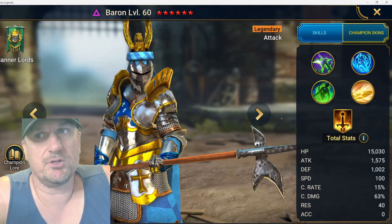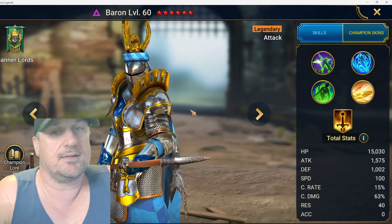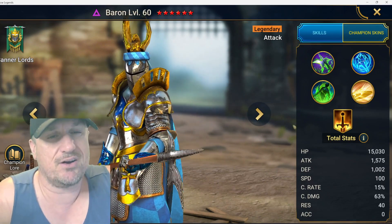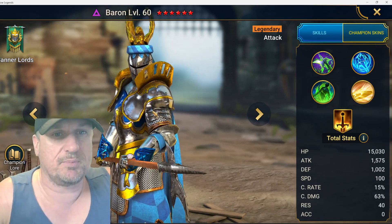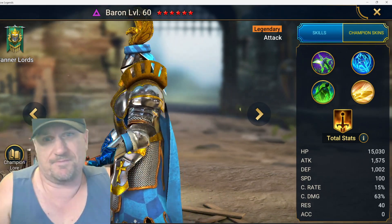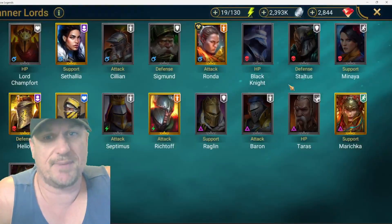Baron — for a moment he was probably the top nuker in the game, and he's still very high up there. There are a few champions better than him now, but if I pulled a Baron I'd still be pretty excited. He's got to be a top five nuker probably, and for that I'm giving him an S minus.